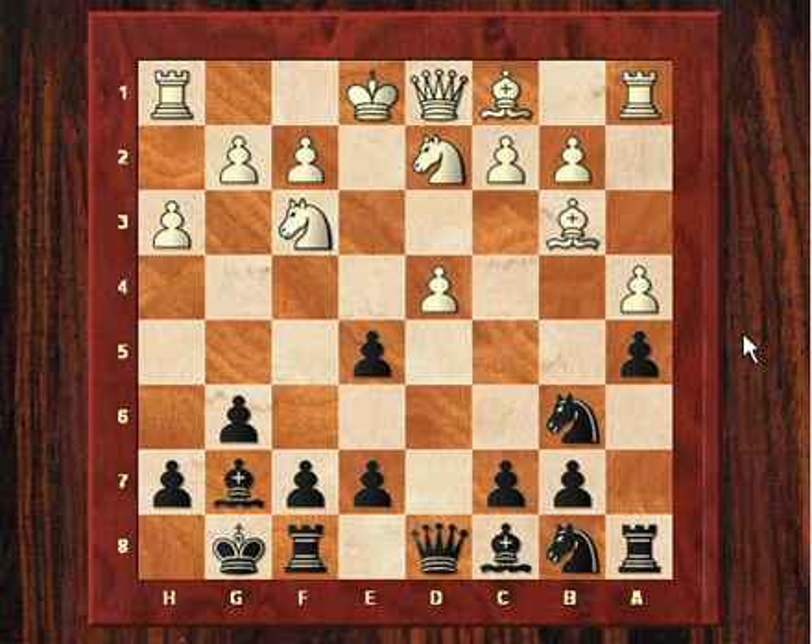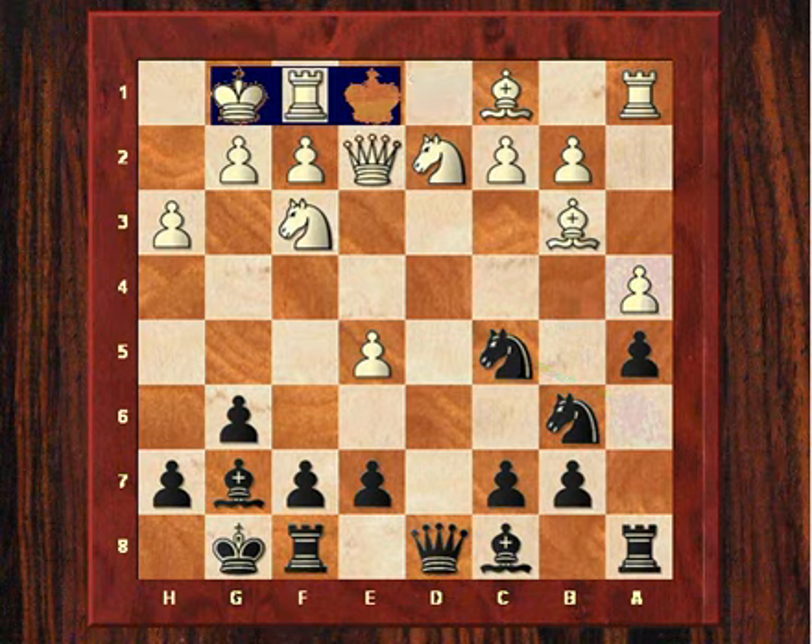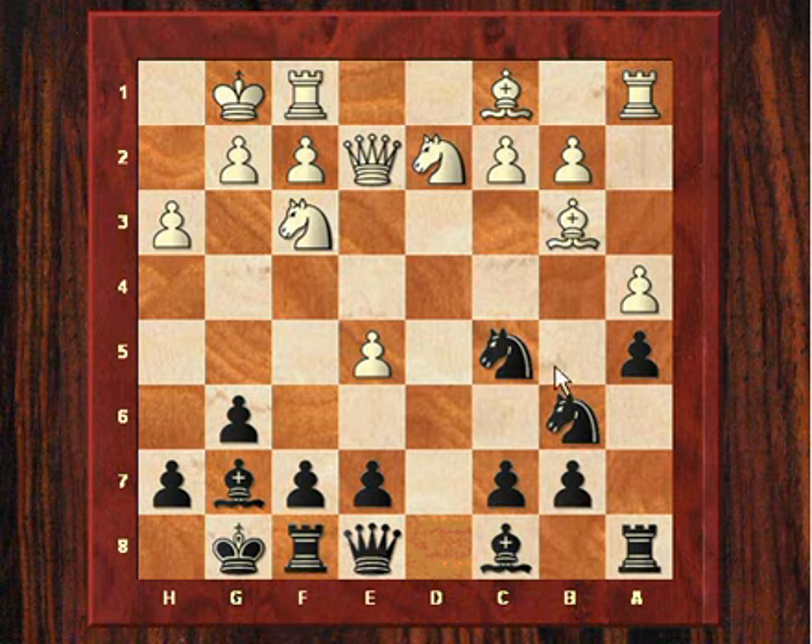Fischer played dxe5 to undermine that pawn a little bit, and now knight a6 - you see straight away that this knight is coming to put pressure on that poor pawn. This is quite a materialistic plan by Fischer, and the queen just moves one square simply to attack that pawn. So Fischer's whole strategy after the opening has centred around winning this a-pawn, which he now does.